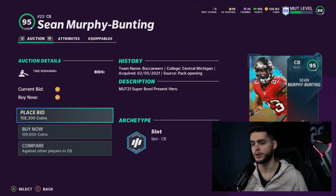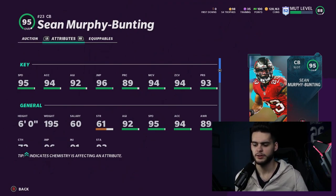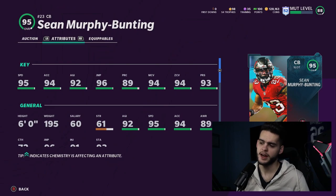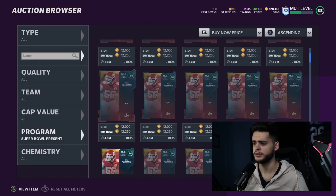Sean Murphy-Bunting — this is actually a really good card, just like his rookie Rising Stars card which was crazy. This card gets 95 speed, 94 acceleration, 92 agility, 96 jumping, 89 play recognition, 94 man coverage, 94 zone, 93 press. He could potentially get 99 man and 99 zone on this card. He won't get 99 press unless they add a power up, but if they throw a power up on this card, he's going to be one of the best cornerbacks in the game: 96 speed, 97 jumping, 99 man, 99 zone, and 99 press.